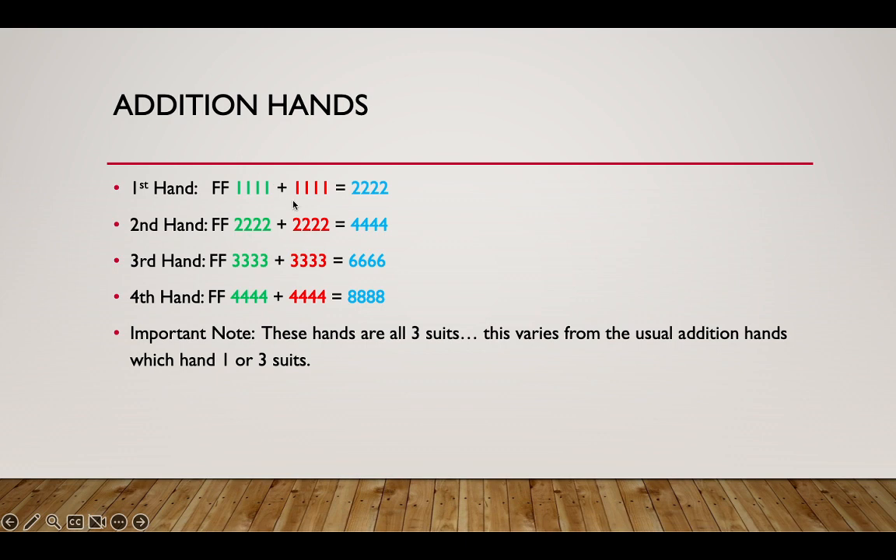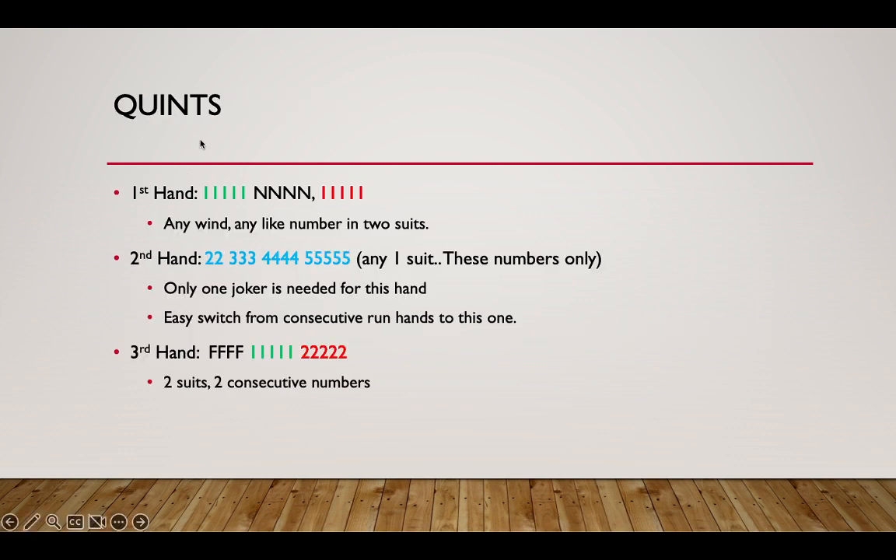Addition hands are back and people were excited, but there's no 'or' option this year. Previously these hands offered either one suit of numbers or three suits — this year only three suits are available. The addition hands in this category go up from two-four-six-eight through increasing numbers, covering the lower four of the first eight numbers. If you're playing a consecutive run hand consisting of one through four, this could be an easy switch to an addition hand, but they must be three suits.